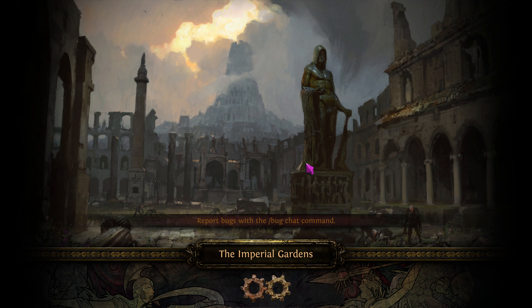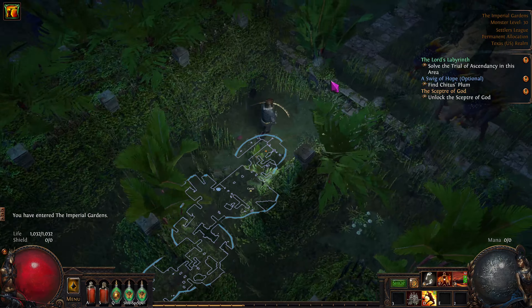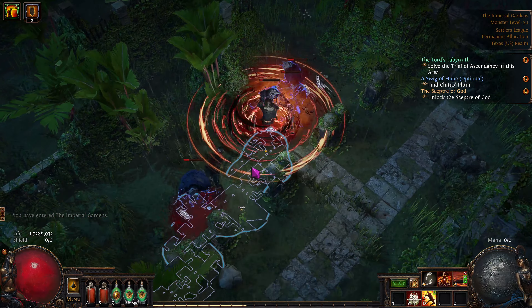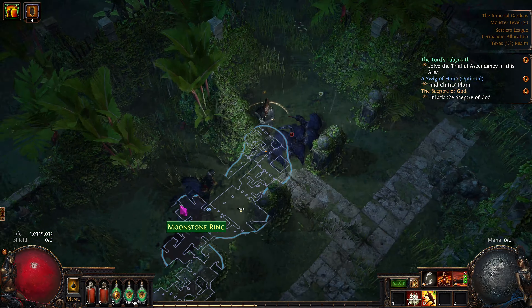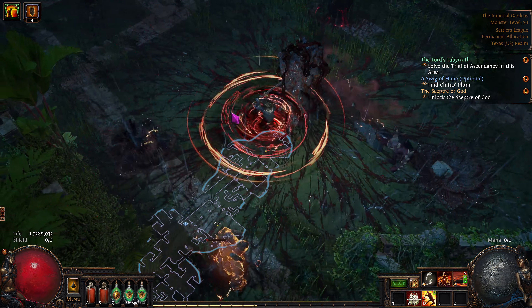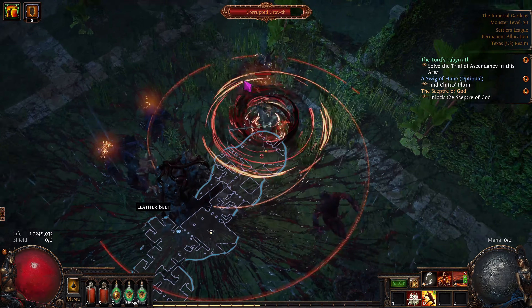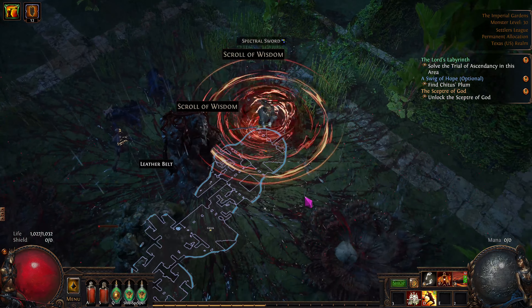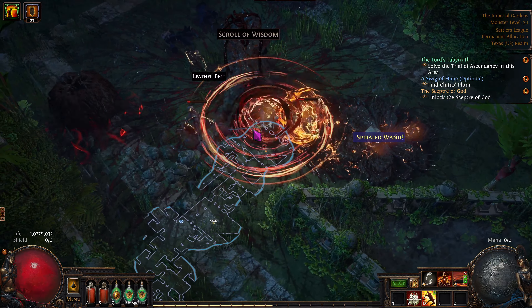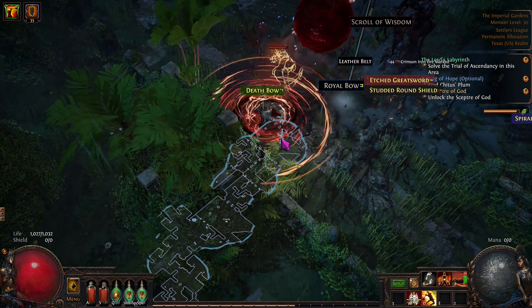Imperial Gardens — we'll jump back in and keep going. We have to do the last of the trials — did all the other ones — and it's going to be over in the corner. Getting stronger! Level 34. We need to vendor rings we find; unless it has a bunch of life and resists, in which case you might be able to sell it. Right now I just vendor them off. I need a better weapon — there's a great sword there but it's just not going to cut it. Look at this rare monster — he's tough with life regen on top. Come on, buddy — and done. He had physical resistance and one other bad mod for us.